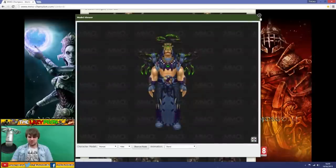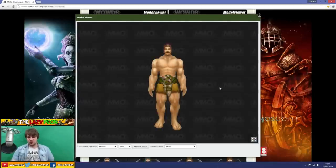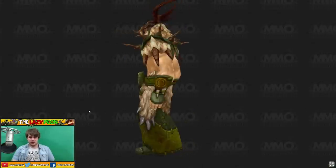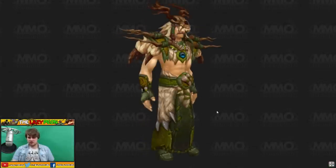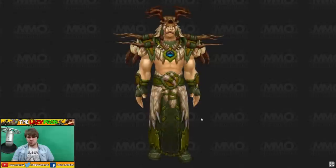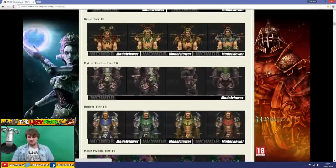It's not bad. At least it feels a bit more druid, as opposed to the Death Knight set which doesn't really scream Death Knight to me. Here's the standard druid tier 18 gear — this is the stuff I'll probably actually get, cause I'm not a mythic raider. It's very similar to the mythic version but without the Burning Legion green slimy stuff. Not bad — good RP value from a druid's point of view.